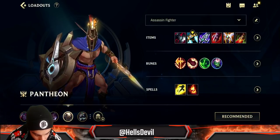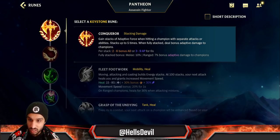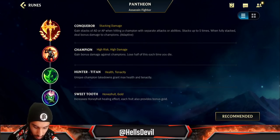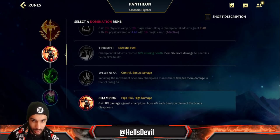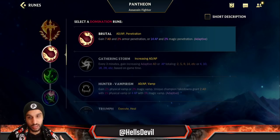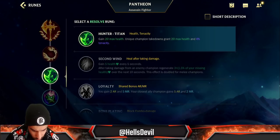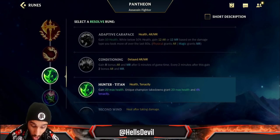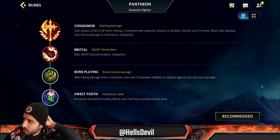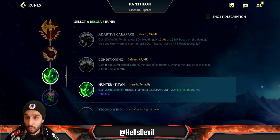For runes, go Conqueror. It's very easy with Pantheon to stack it up — the empowered second ability already gives you three stacks. Second rune I have Brutal here, but Champion is better to dominate your lane. I'll be honest: it's generally better than Brutal, I just don't like it because if you die you permanently lose the damage, whereas Brutal gives you that damage forever. Third rune is situational — Hunter Titan if the enemy has a lot of CC, otherwise Adaptive Carapace, or Bone Plating against champions like Teemo or Riven who use multiple abilities.